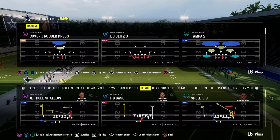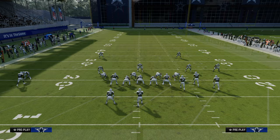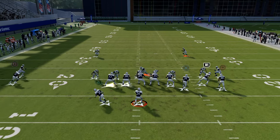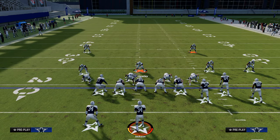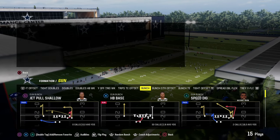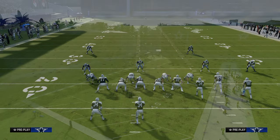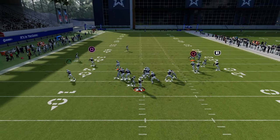This is a very simple blitz out of the Dime Normal, and you can also run it out of some other plays in the formation. For example, Cover 3 Buzz Press — just pinch your defense, blitz this guy off the left-hand side, and crash to the right. You're still able to get the pressure. Cover 3 Buzz and Cover 3 Buzz Seam are going to align a little bit better. With Cover 3 Buzz Seam, which has more of a match concept, you can just blitz the guy on the right — you don't even have to crash your D-line.